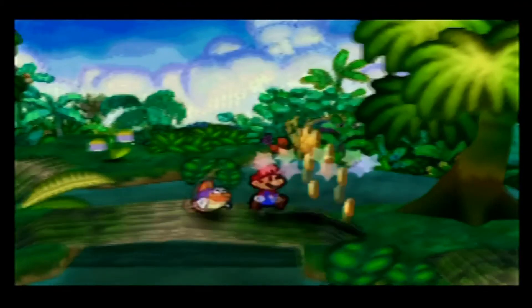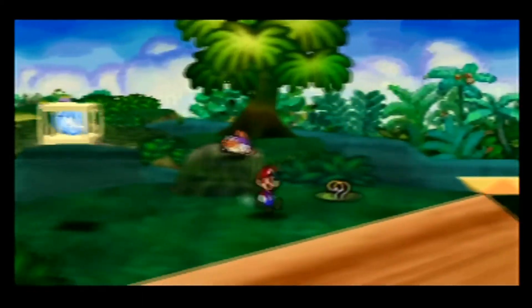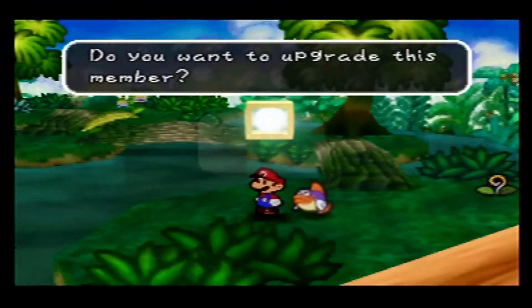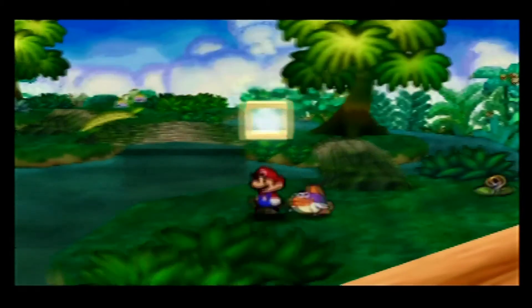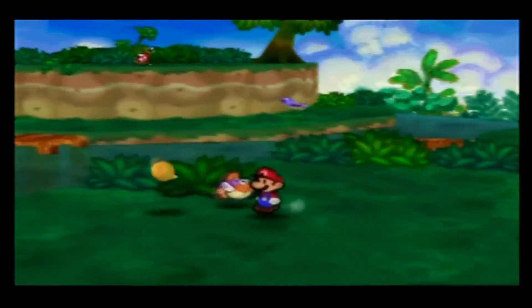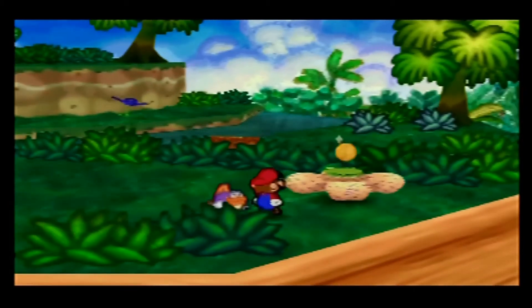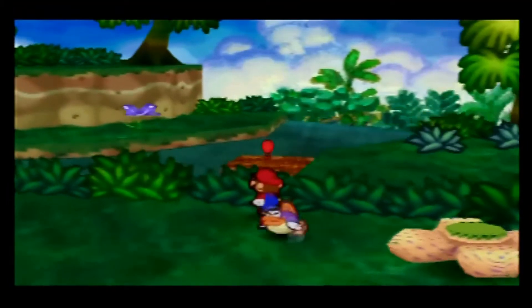More coins — it's a veritable bonanza. Over here I think that's another hurt plant, so we're just going to take this Super Block and upgrade Sushi. We'll learn Water Block, which when used will increase Mario's defense. Over here there's also a coin above what looks like a Venus fly trap — actually it's a Venus Plumber Trap. If you grab the coin, you'll take a point of damage, so it's up to you whether or not that trade is worth it.